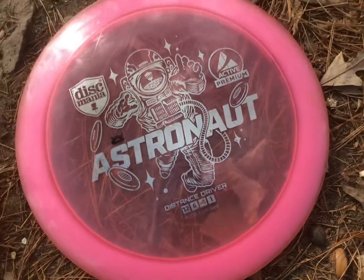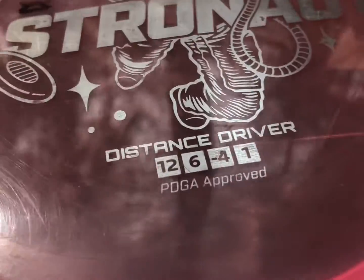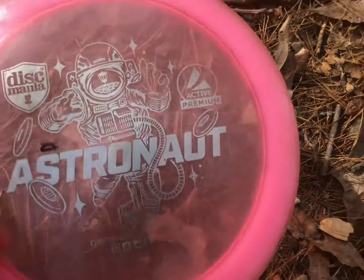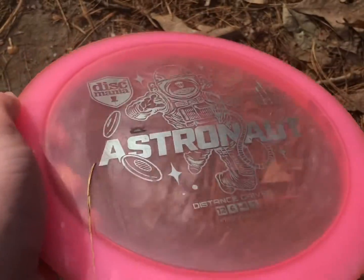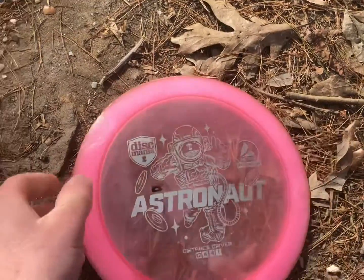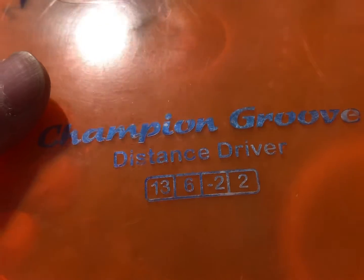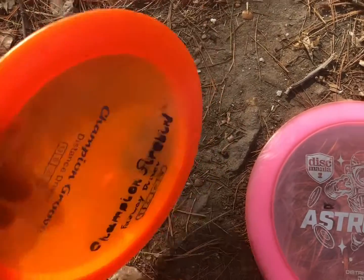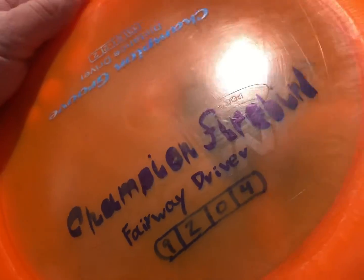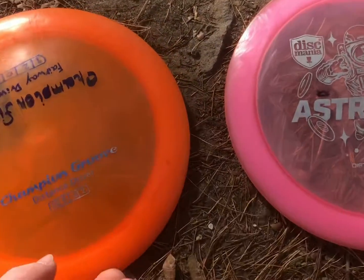Two utility discs. The most understable distance driver I have is this active plastic Astronaut — super super flippy. Throw it on a hyzer and it will definitely go to the right if I need a roller or a long distance roller, this is the one I'll reach for. Or throw it on an extreme hyzer to get it to fly straight. And I unironically do bag a Champion Groove, because for me the Champion Groove flies more like a Champion Firebird. Just as a reminder, I did actually write that on there.